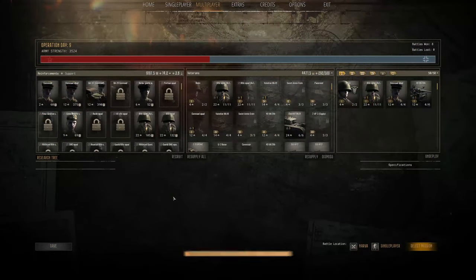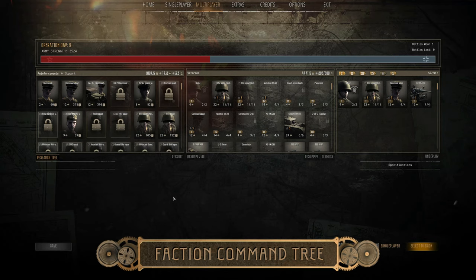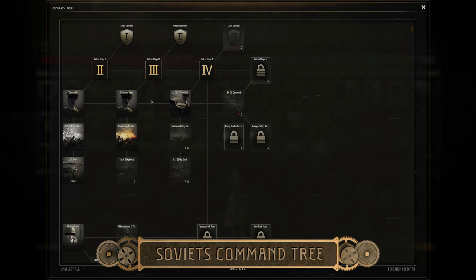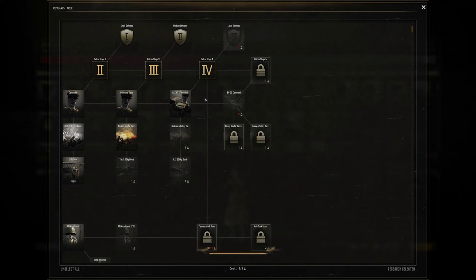Each faction's commander does the same thing. However, when you get to Conquest, they do change in terms of the grouping when you unlock them through the research tree. The Soviets have a skill tree of 4 when it comes to the actual commander units. Let's check them out right now.